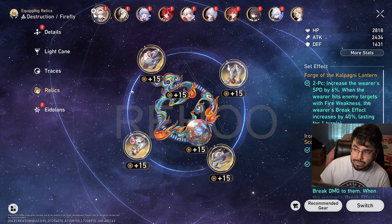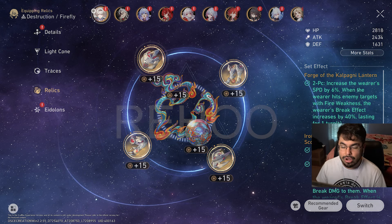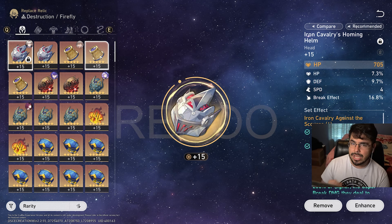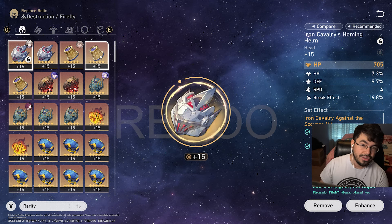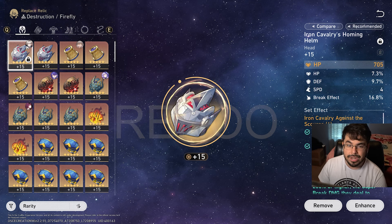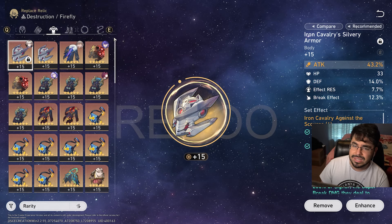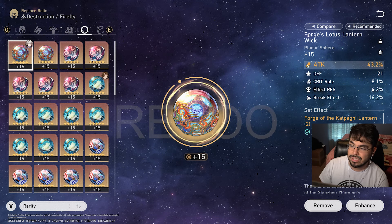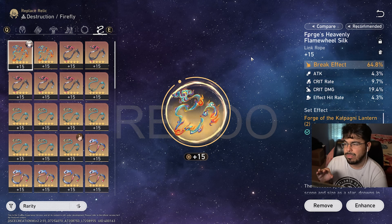We also are rocking some very barebone relics. We are rocking her signature relic set, which are the break effect set relics, and also the planar ornaments dedicated for Firefly herself. The only way you need to build her is speed and attack. Break effect characters are by far some of the easiest to build — all you need is speed, break effect, and attack. We have speed, some break effect, attack main stat, break effect, and attack across the pieces.